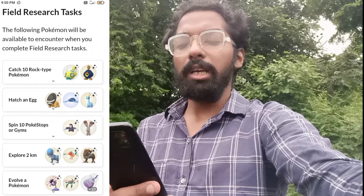The featured Pokemon for Adventure Week 2024 are available in wild and hatching formats, and also available in 3-star raids. The following Pokemon — Dwebble, Lillipup, Anorith, Cranidos, Shieldon, Rampardos, Drillbur, Tirtouga, Archen, Binacle, Tyrunt, and Amaura — will be available when you complete field research tasks, with a better chance of getting higher IV and shiny Pokemon.